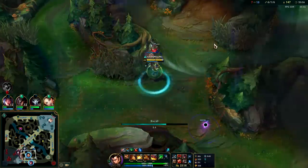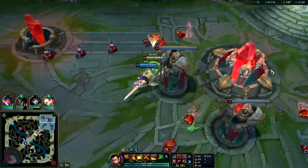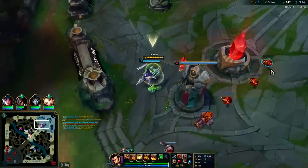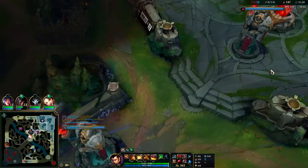We'll be full-stack Lethal Tempo. I kind of want to go Black Cleaver next — Cleaver or Shojin is super freaking good as third item on this type of Xin build. Cleaver gives around 30 ability haste, Shojin gives around 30 to 40 ability haste depending on your ability. My Q would probably be around 30, my rest would be around 40 total.